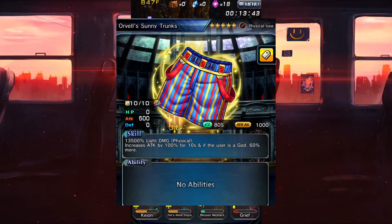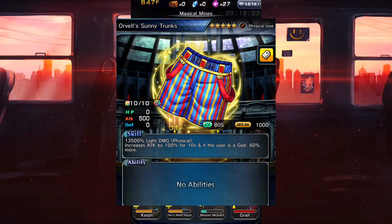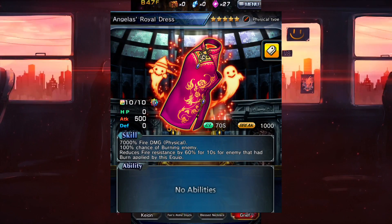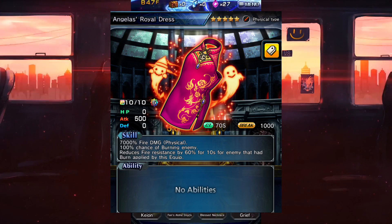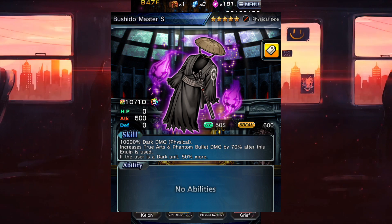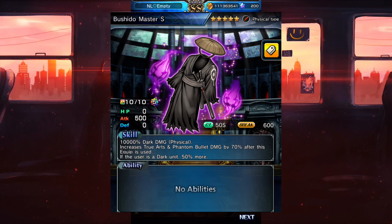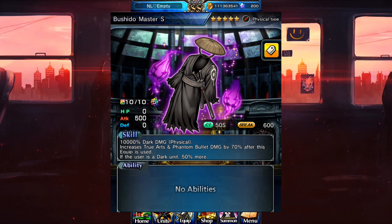Orvel sunny trunks increases attack by 100 percent, and if the user's a god they get an additional 60, which is nice. Next we have Angelus's dress which gives a 100 percent chance to burn the enemy and reduces their fire resistance by 60 — pretty neat, I'm going to be going for this one myself. And next we have Bushido Master which increases true arts and phantom bullet damage by 70, and if the user's a star, they get 50 more — really good for hard-hitting.